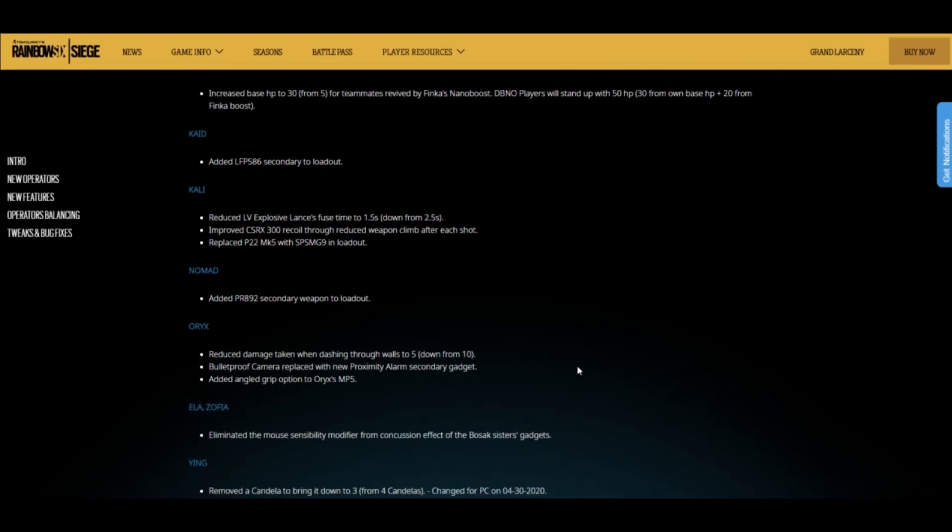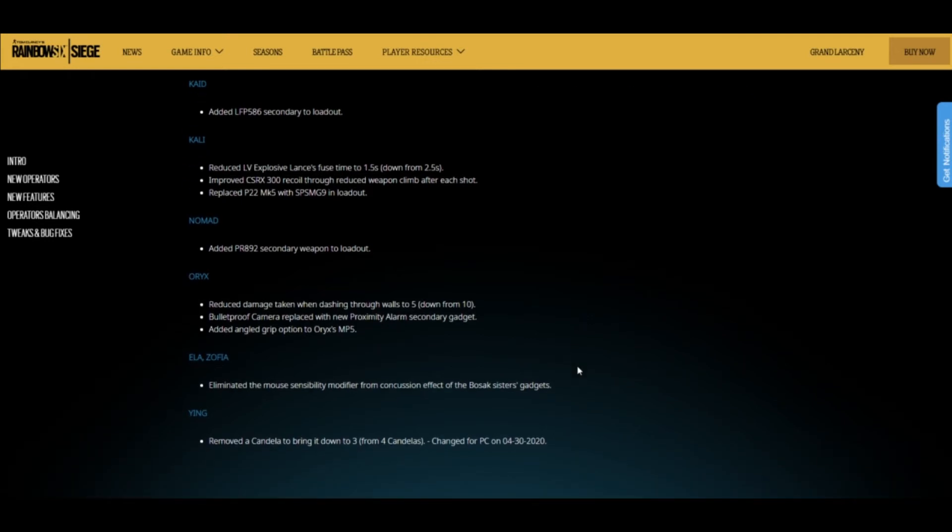Kaid — they added the LFP 586 secondary to his loadout, so now he has the revolver and the scoped pistol. If you don't want the scoped pistol you can pick the revolver. Kali — they reduced the LV explosive lance fuse time to 1.5 seconds, down from 2.5. So now a Bandit behind the wall will hear the pop a little bit faster, meaning he won't be able to pick up the battery charge in time.